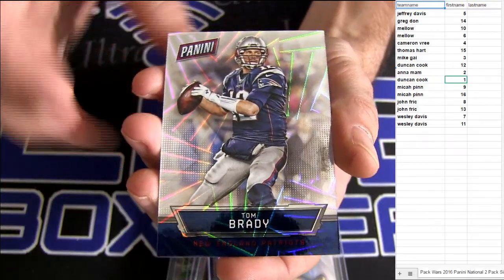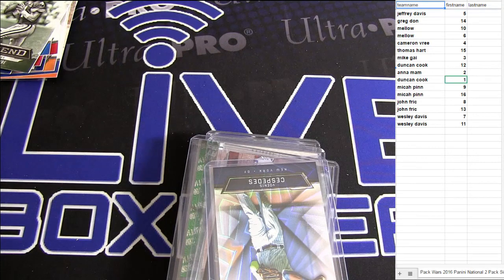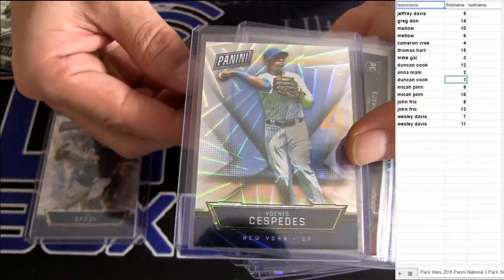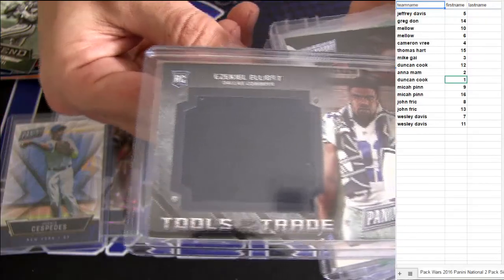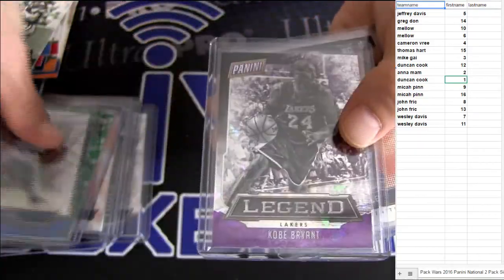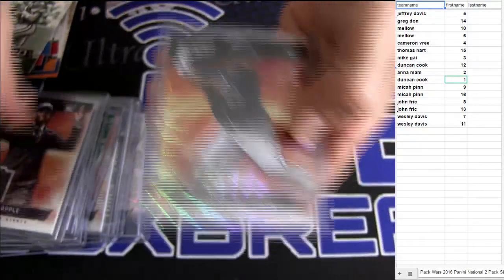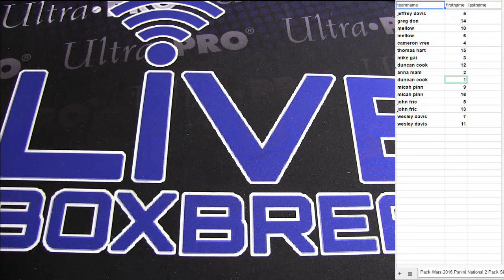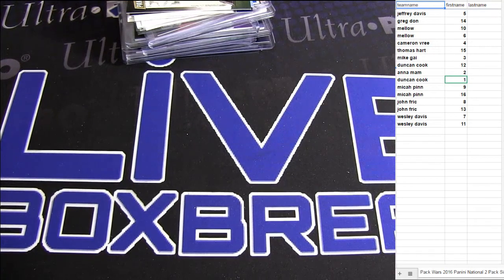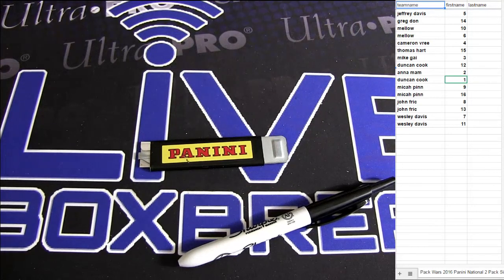Duncan took it. Brady parallel — Duncan won pack war number 24! Look at all those loadables. Duncan, congrats! Got a Tom Brady, Zeke, Seager, Marcus Smart 25 of 25 on the back — those greens are sick. Nolan, Kobe — that's like the third or fourth one pulled. A nice stack of goodies. Congrats Duncan, what a pickup! 16 packs going down — that's a pack war, fellas!